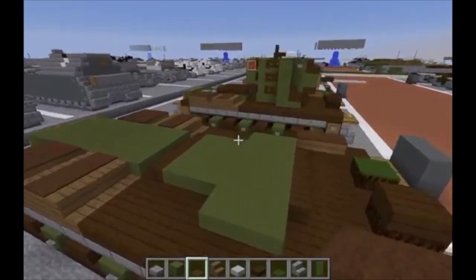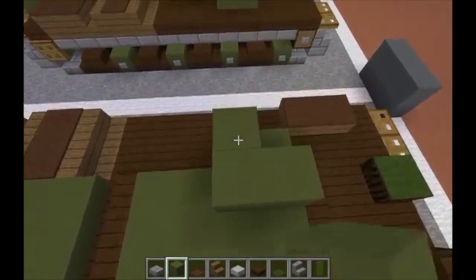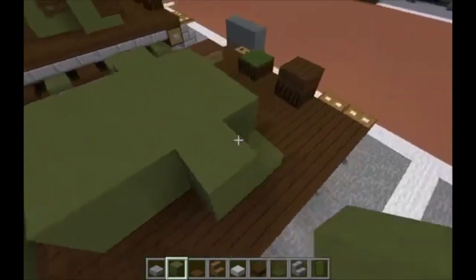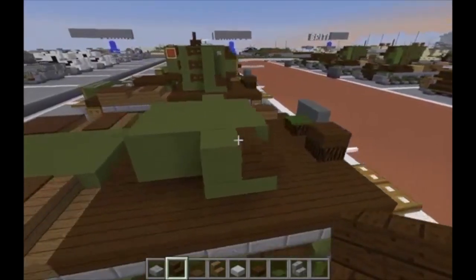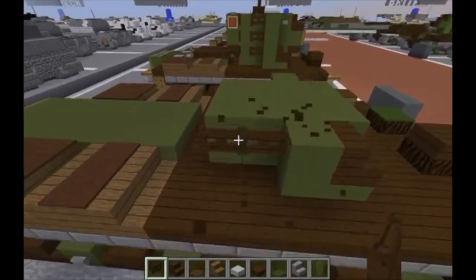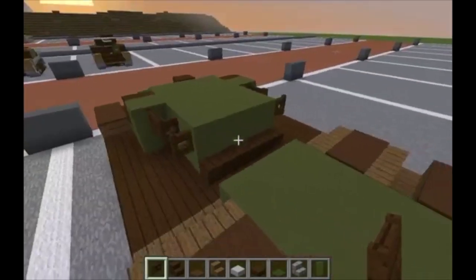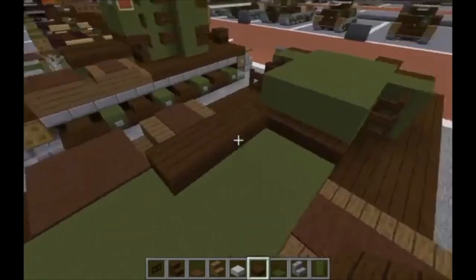Now that we're done with the carpet, raise every block up on the turret except for the corner pieces. Take dark oak wood stairs and put a stair here and here with the back facing the back of the tank. Then take dark oak wood fence gates and put two here — open one inward to the turret but leave the other closed. Do two on the other side, opening that one inward. Coming back to the center, do a row of three dark oak wood slabs here and here.